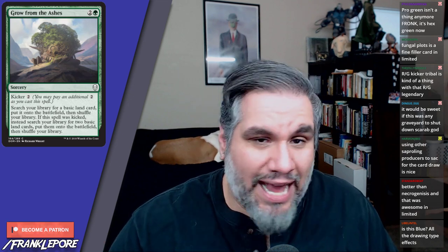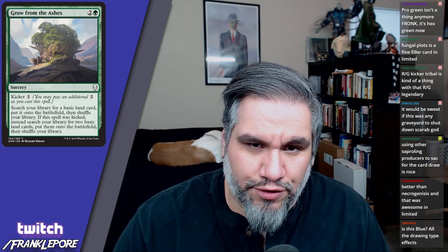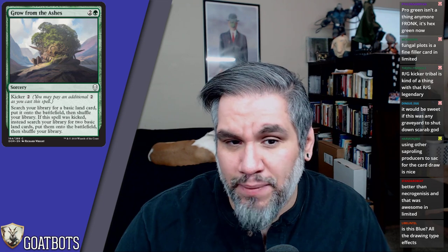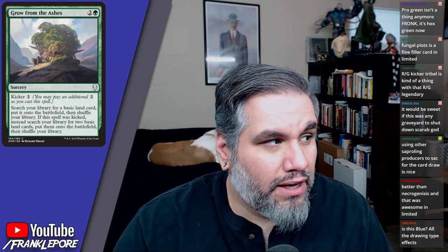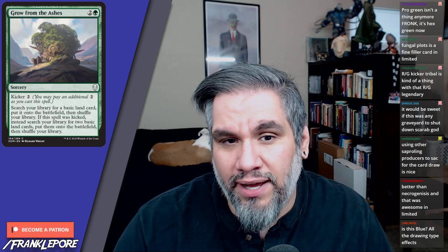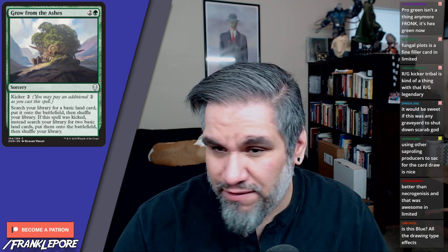Grow from the Ashes costs three mana: search your library for a basic land card and put it onto the battlefield — basically like Search for Tomorrow. If kicked for five, you can search for two basic lands. I like the line of playing this on turn three going to five, then on turn four playing it kicked for five and going to eight on turn five.